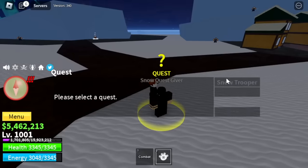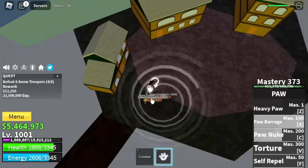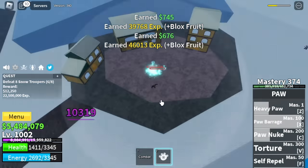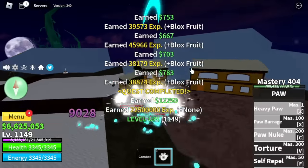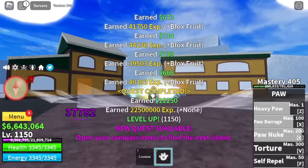Next up: Snow Mountains. Target here is the Snow Troopers — they have long range attacks, so I suggest always using your Instinct. Same strategy applies to the Sun Pirates. We're gonna grind here until level 1150. After that, we will head to the next island — Hot and Cold.